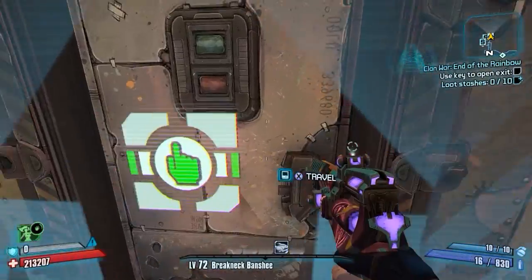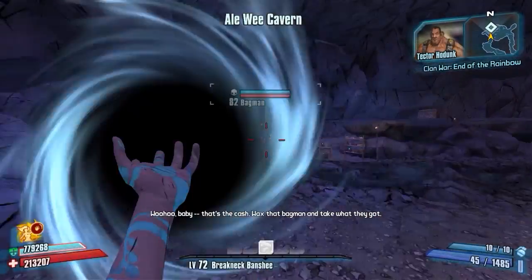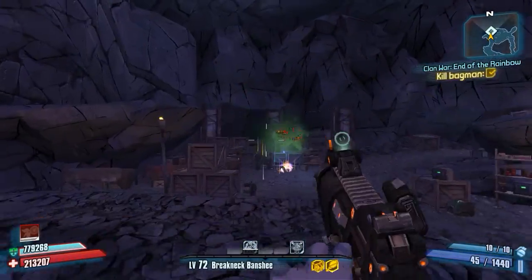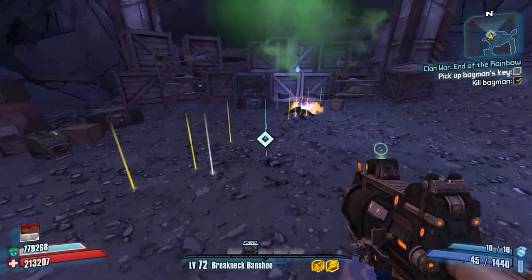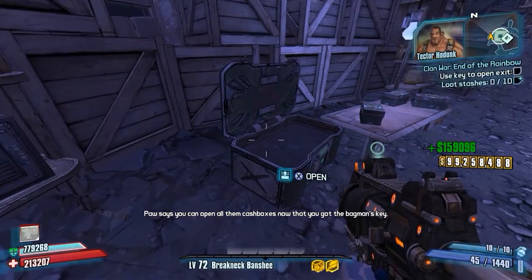After you head out and back into the map, it will show that you failed the quest. Go ahead and do the steps once more. Follow Bagman, kill him, and pick up the key. This time you will notice the loot stash you opened earlier is now still opened. It is now glitched and can be opened infinitely for money. In UVHM, you can hit the game's money cap in 5 minutes.